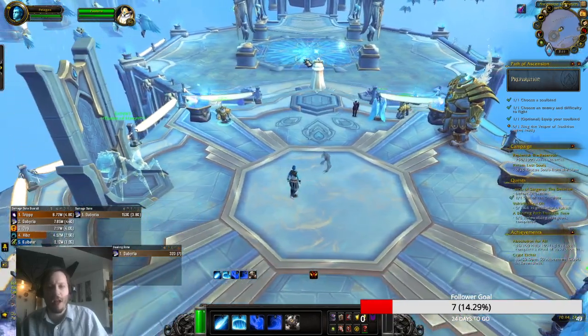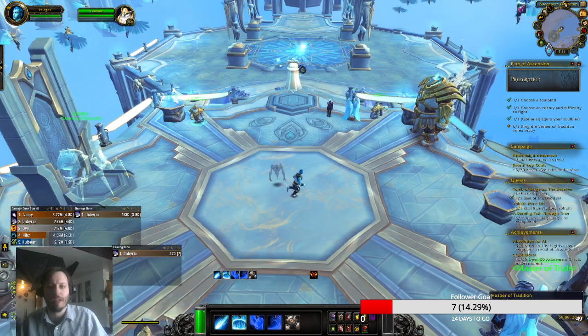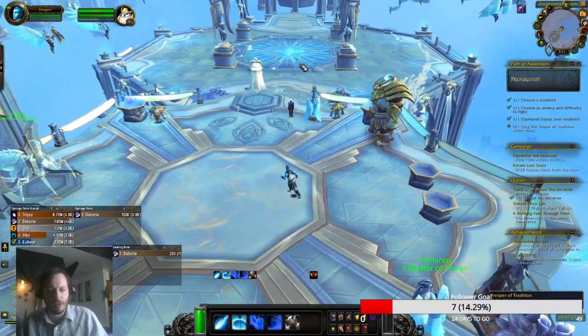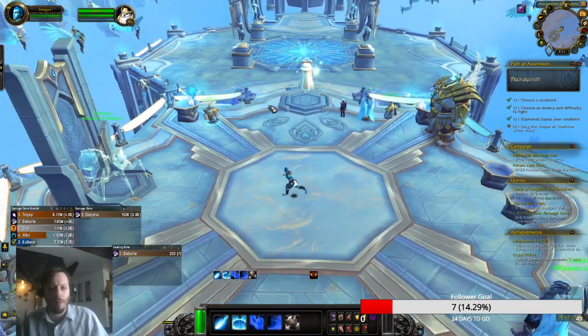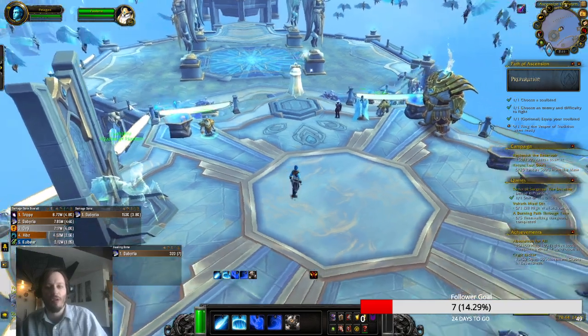The second ability is Foul Waste, where she will splurt out about five green poops, normally in close proximity to each other. Those will slow you and do damage, which allows the Crawlers to get to you more easily. Her third ability, when she gets to 100% energy, is Befuddled Fumes — a frontal cone loss of control effect which, once again, allows the Crawlers to get to you.